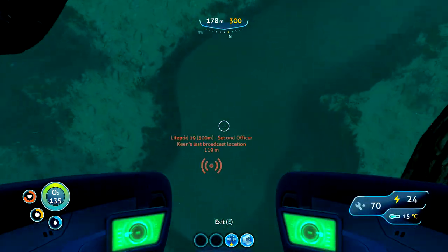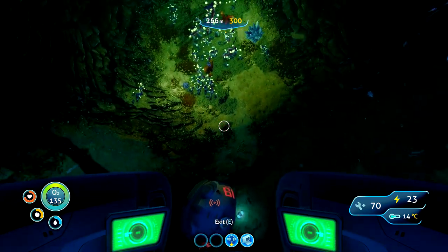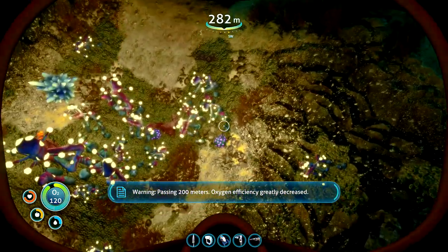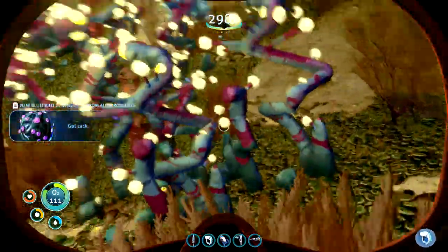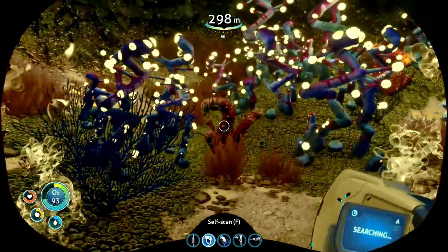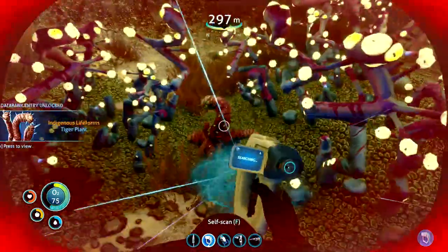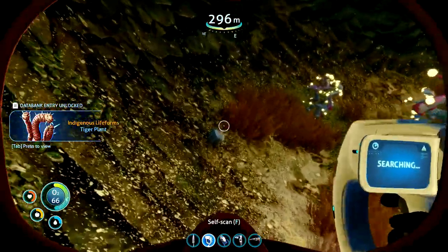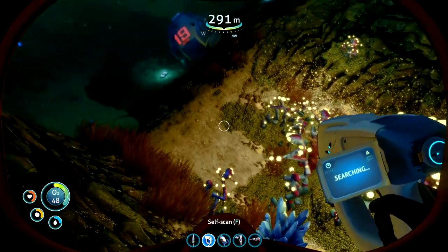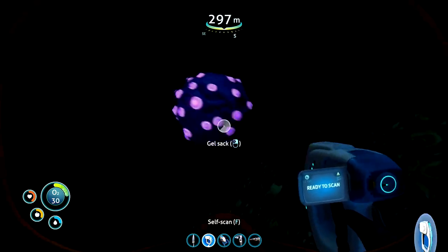The floating island is directly above us, and this is the pod we couldn't get to before because it dropped 300 meters down — but we can go there now. This was Second Officer Keen's pod. Passing 100 meters — oxygen efficiency decrease. We got some rubies, we're going to need some of them, and gel sacks as well. I'll start a grow bed for some gel sacks. Watch out for this tiger plant — tiger plant scanned. Some lithium just here. I'll grab some more rubies — I can't remember what I need them for but I know I do need them.